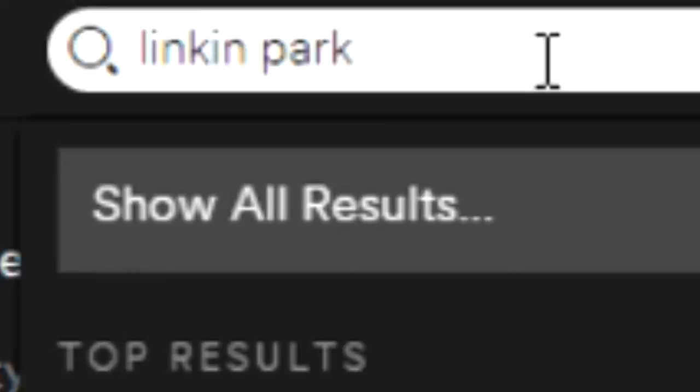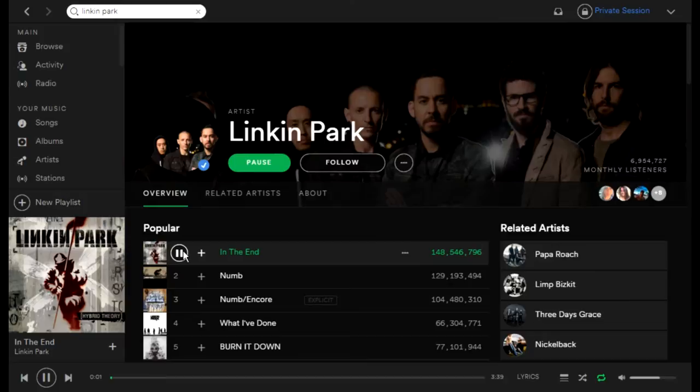First, open the music player of your preference, search for this, and play this music. Now grab a pencil and a piece of paper, kid, because it's time to get edgy. So you want to start with three lines — you can leave the middle one smaller. Now you push the middle and the left one.